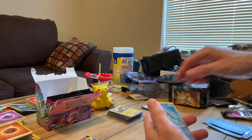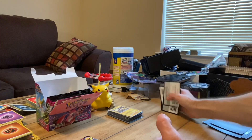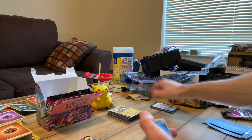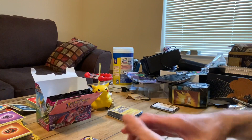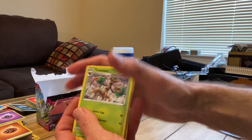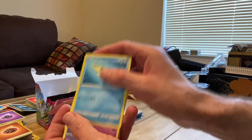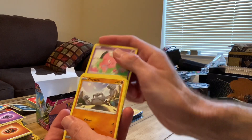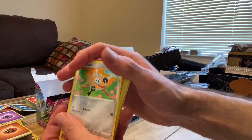Code card. We got fire — nope, water. Excadrill, Trevenant, Adventurer's Discovery, Aracutie, Snubbull, Geodude, Sizzlipede, Klefki.